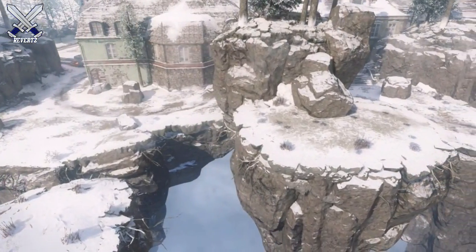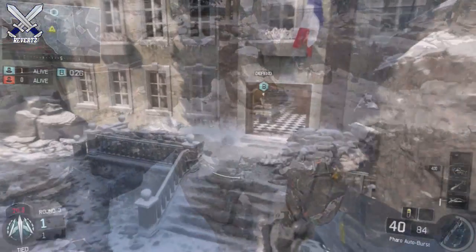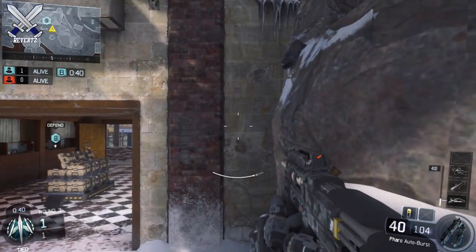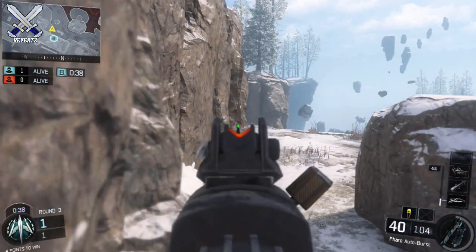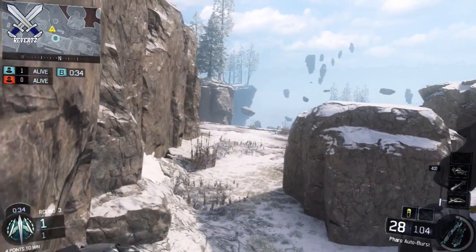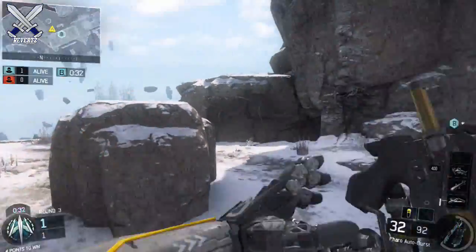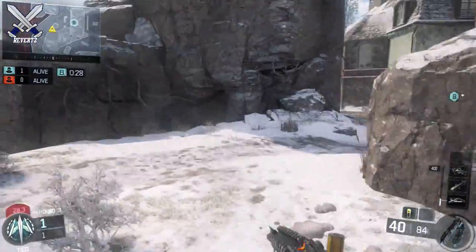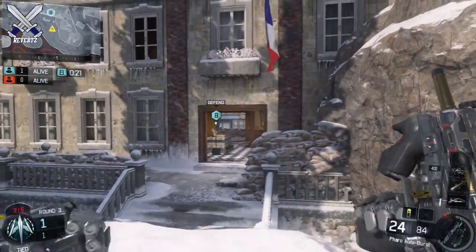I like to sit around here and pick off anyone that runs past me. And if we have the bomb planted at B, I'll sit back either on this rock here and watch the entrance, or I'll jump up on these little ledges right here and watch the flank. But if you're going to be staying on this side you have to check the bomb a couple of times. So I recommend using this tactic when you're playing S&D — it's a very good side. I really do like this side of the map a lot, so if you play S&D with me I'm gonna be staying on this side for the majority of the time.